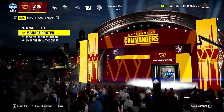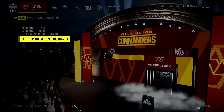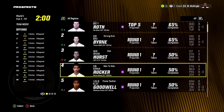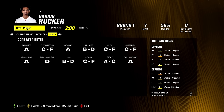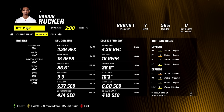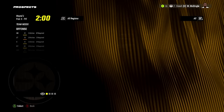In the draft, the Commanders have the number one pick. There's an insane-looking quarterback available, and the corner is still available that I was looking at. This corner has A-awareness, A-man, A-zone, 4.36 speed — elite speed, elite acceleration, ran a 4.3 flat at his pro day, really good strength and jumping. He has bad injury and bad discipline, but he looks insane. We'll check if he has a dev trait.